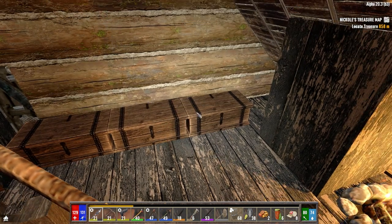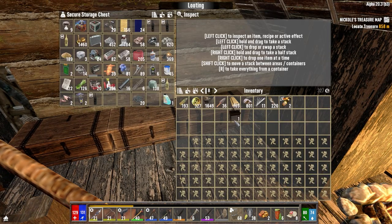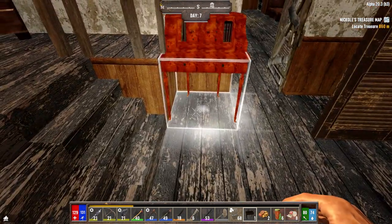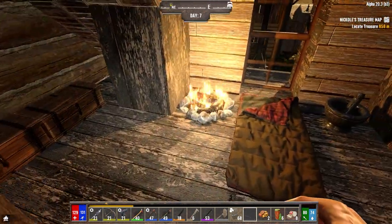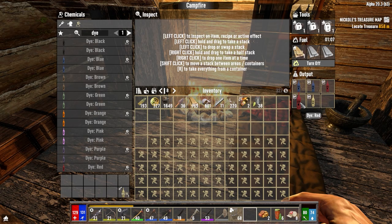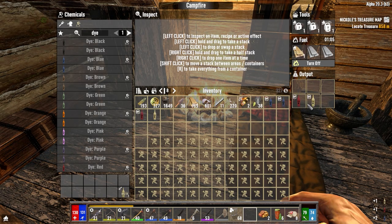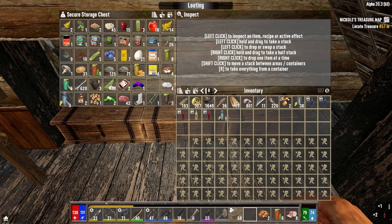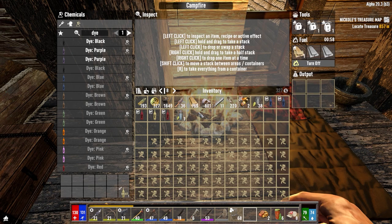Let's put these back. We just need one water and we'll make the black dye. So that's not bad — now we just need to cook it. That was expensive, but I think it needs to be done.